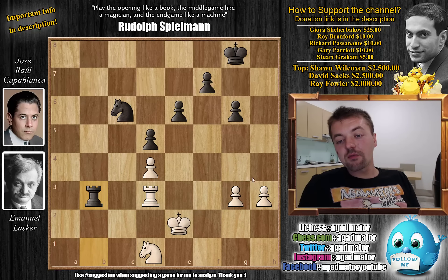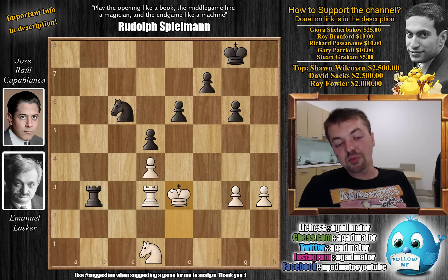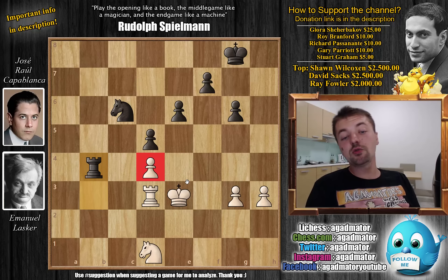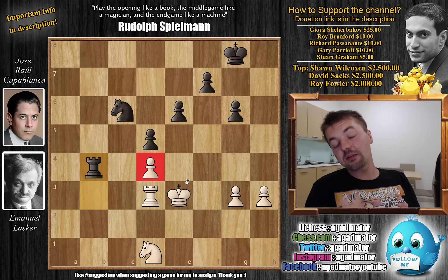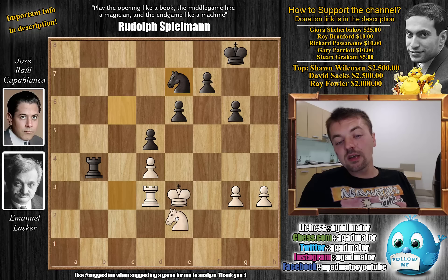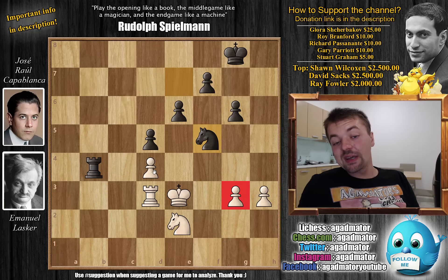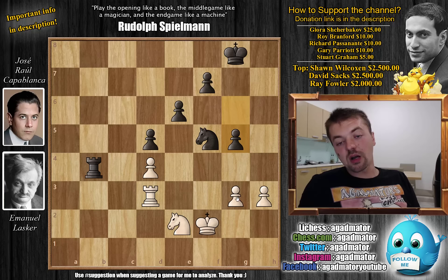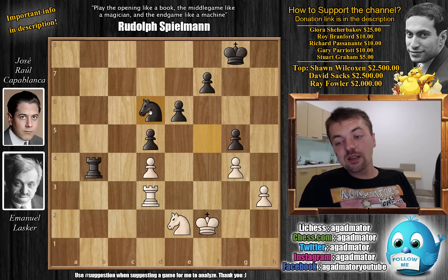So after rook captures on b3, we have king to e3, just improving the position of the king, and now rook to b4. Capablanca says: I'm up a pawn, now I'm going to keep pressuring your d4 pawn, and you're going to have to use at least two pieces to defend it, while I improve the position of my own king, and then start pushing. Knight to c3 by Lasker, knight to e7 by Capablanca, knight to e2, just remaneuvering, and knight to f5 check, pressuring the g3 pawn and the d4 pawn from f5. We have king to f2 defending the pawn and preparing to push g4.